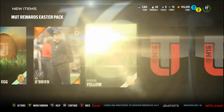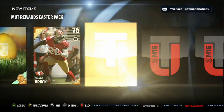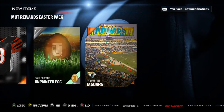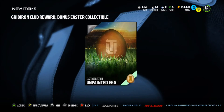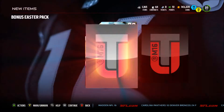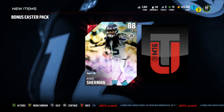An unpainted egg — I have no idea what this is. A yellow egg. This guy. Another unpainted egg. I think you get like 4 golds and some other stuff. Then here's another unpainted egg. And I get a bonus easter pack — I don't even know what this is.